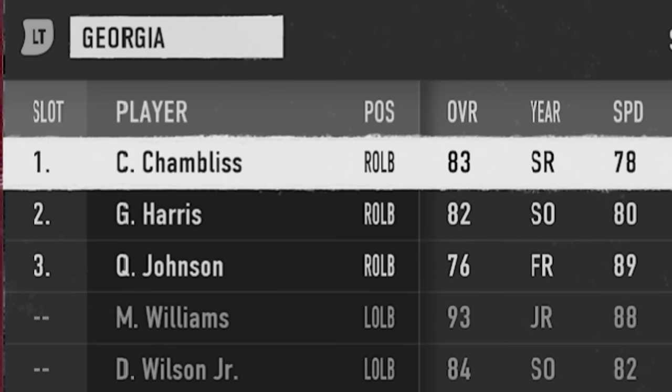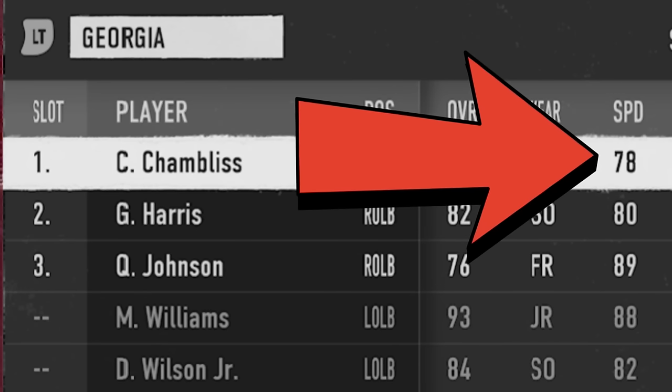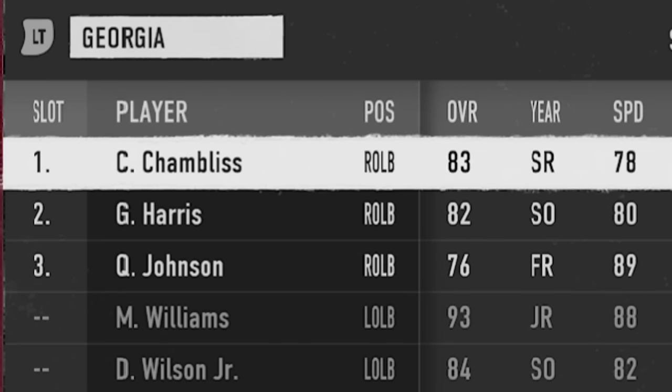For context, if I didn't make any adjustments to my depth chart at all, the guy who would be spying Jalen Milrow the entire game would be a 78 speed outside linebacker named Chambliss, who I bench every single time. Can you imagine how much he'd be getting roasted by Jalen Milrow's 90 speed if I didn't replace him?